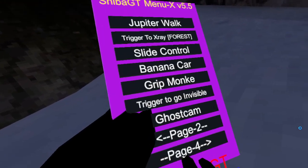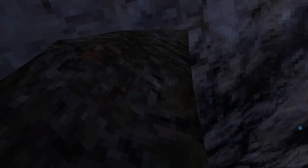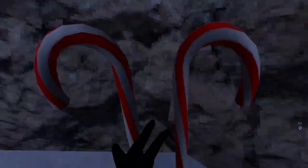Moving on — we were on this page. We did banana cart but it broke my game. Grit monkey is just when you go over a surface — it's really hard to walk on this low FPS. It's so hard to climb on this FPS. Wall running and then climbing is somehow easier. Grit monkey makes sticky surfaces not sticky, and it does the same for the mountains map and stuff.